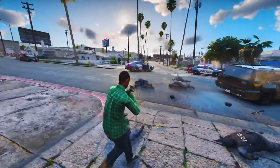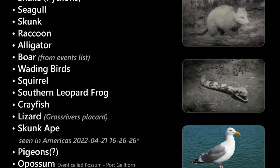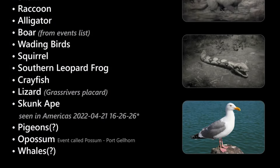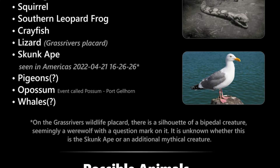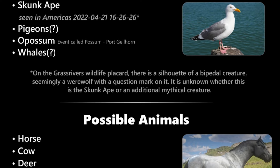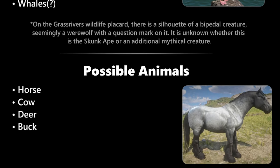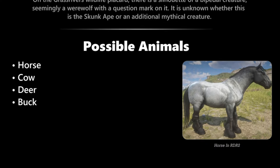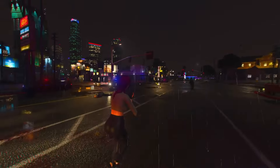We have a list of confirmed animals in the game. The roster includes snakes, seagulls, skunks, raccoons, alligators, boars, wading birds, squirrels, southern leopard frogs, crayfish, lizards, skunk apes, pigeons, opossums, and whales. This is not an exhaustive list — there's a good chance we'll encounter even more wildlife when the game officially launches.